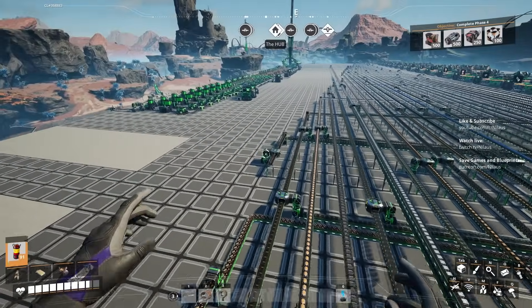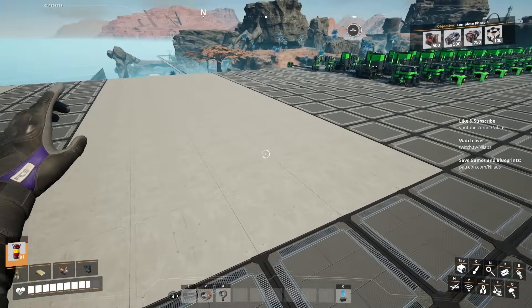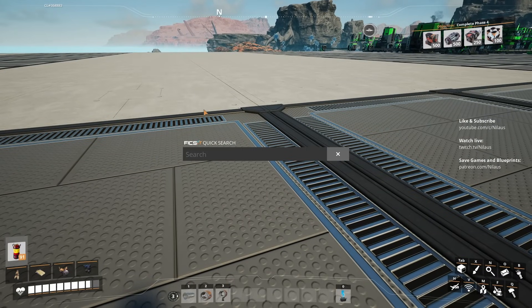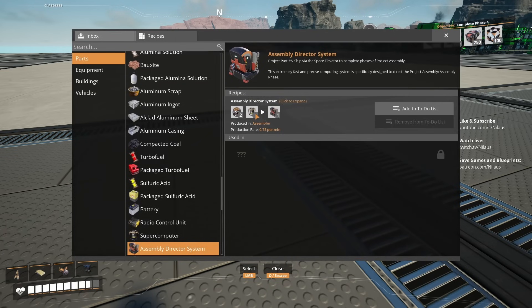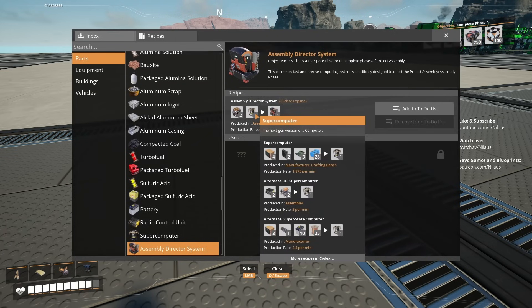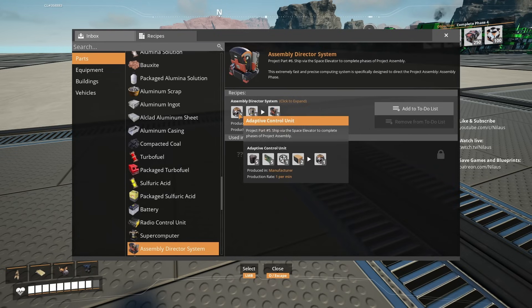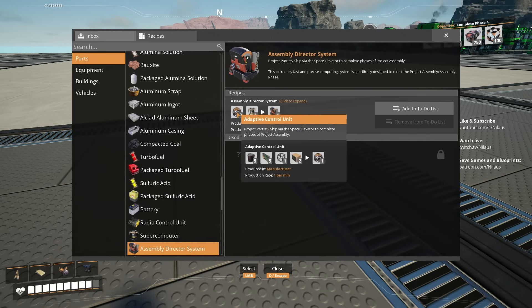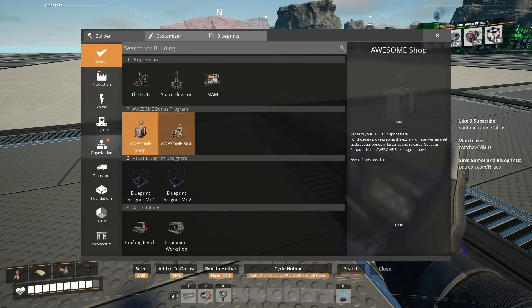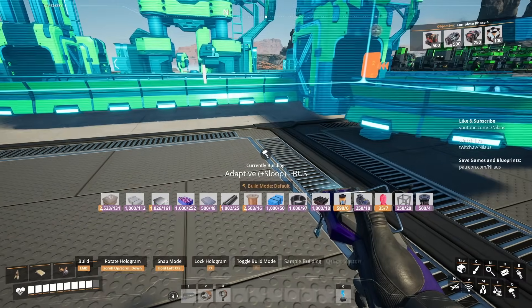We're going to branch things off the bus to make some cool designs that take care of all the stuff we need. Let's have a look first at recipes. The director assembly system requires supercomputers - we have an abundance of that, 15 per minute, and we're even throwing some away for tickets. Adaptive control unit is something we can create and we already have a blueprint for it in our repository.